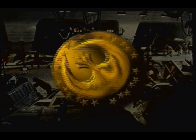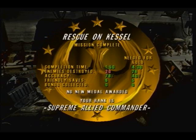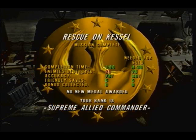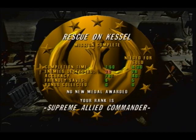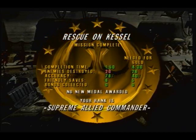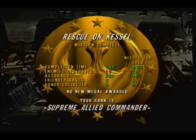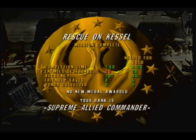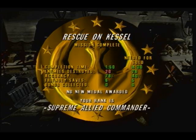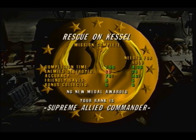Like I said, shortest mission in this game — well, there might be one that's shorter, I don't know, we'll see. You have four and a half minutes to complete this mission and you'll have to take out at least 26 enemies — I was six short. There you have it, that's it for this mission. Next time we take on the mission Prisons of Kessel. See you then. Bye.